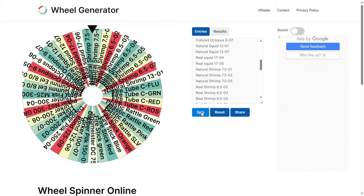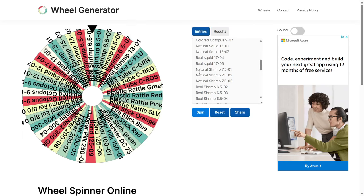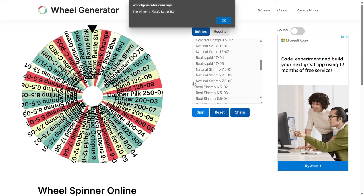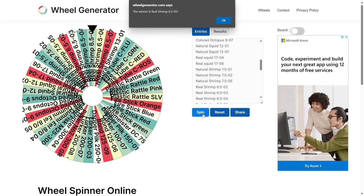All right, let's see — we need a lure. We didn't get a lure, we got a real shrimp, so this will go in our droppers. Real shrimp 6.53, writing that down. That'll be one of our droppers. We still need a main lure. Okay, plastic ratter — we got a fire tube already so we won't use that. I'll keep going until we get our full setup done.